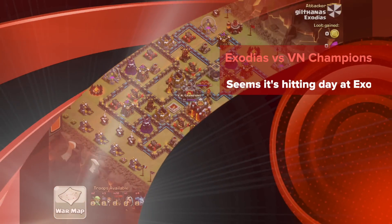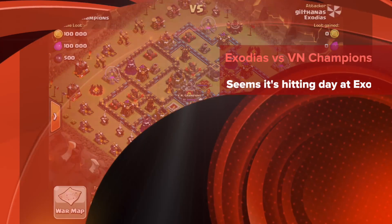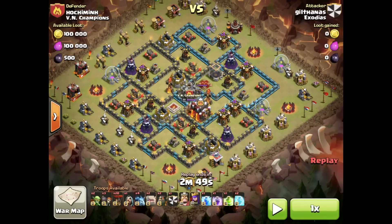One thing you'll notice about this base — you'll start thinking about what bases can't be three-starred and one of the key challenges is how to design for that. Looking at this base, we've got cornered air defenses at about mid-depth — not really deep where they're all in range of each other, but not really shallow either. Mid-depth with corner ADs means you just don't get the nice routing.